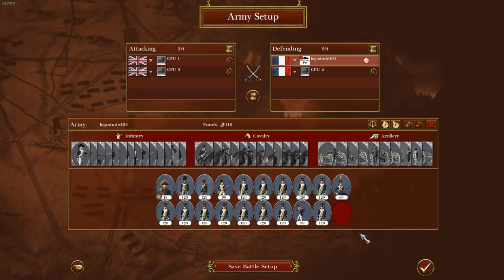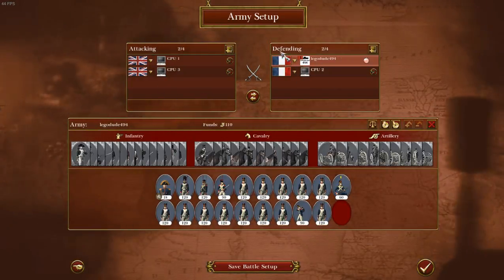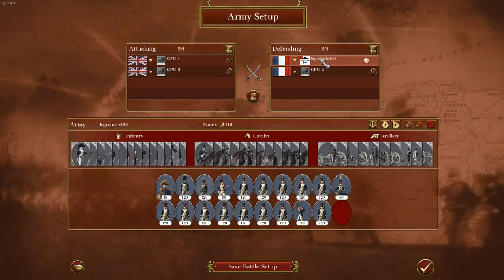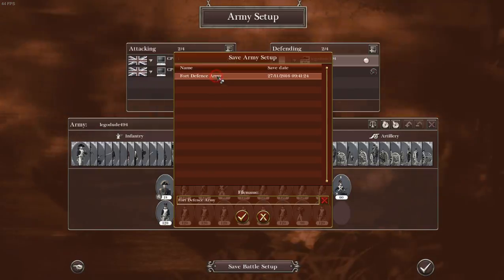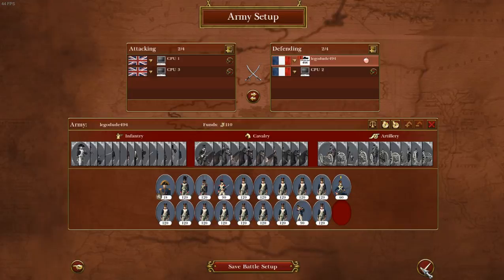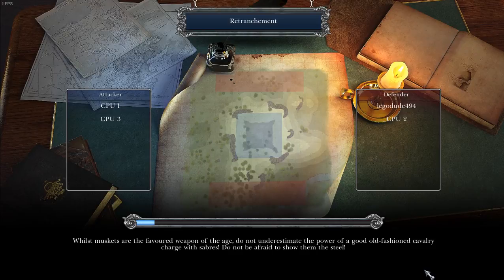Okay, hello everyone. Welcome back to Napoleon Total War. Here I'm going to be doing another 2v2 fort defense on the same map. This time I'm going to be playing as La France. And this is the army that I've gone with - it's comprised of all infantry, no artillery, no cavalry, just infantry. Let's see how it goes. It should go fairly well.